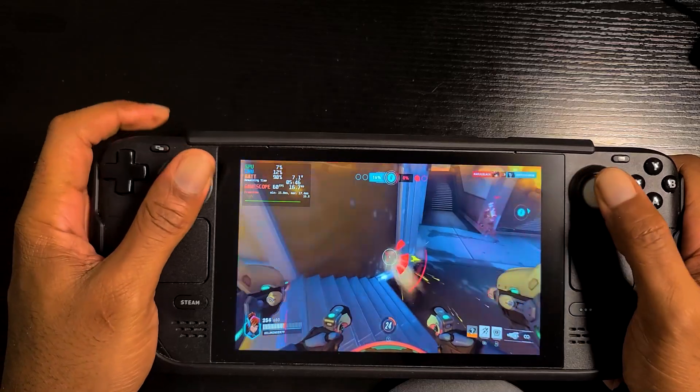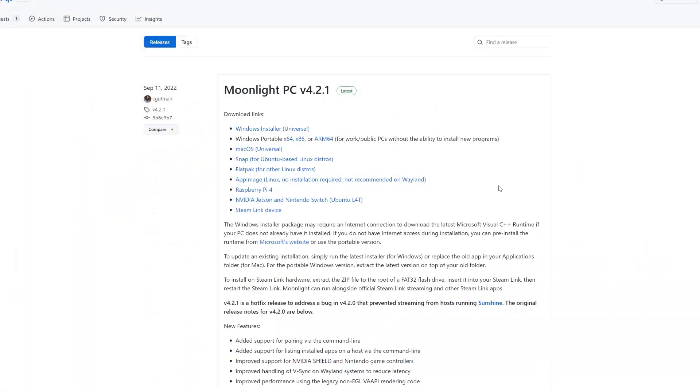Without further ado, let's go over how to set this up. The first thing we're going to do is head over to GitHub, download Moonlight, and install it on the gaming PC. We'll have a link down in the description so you don't have to search around for it.